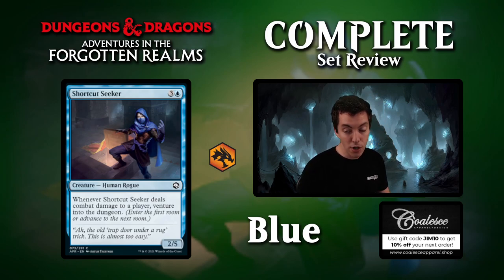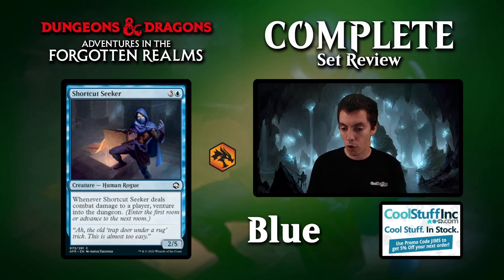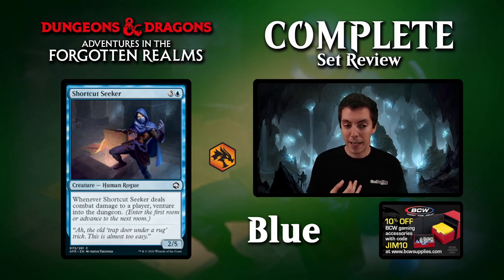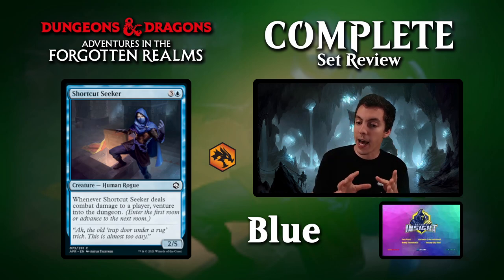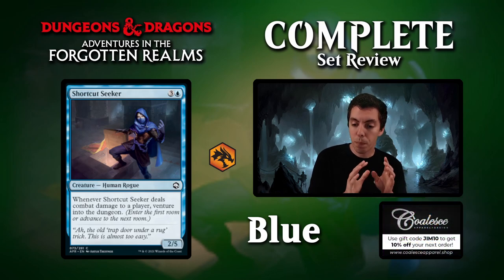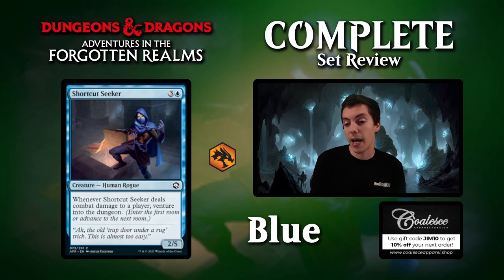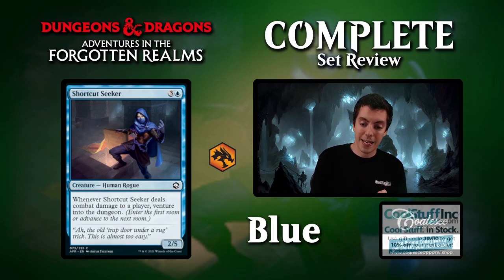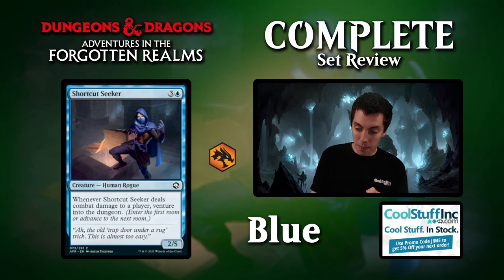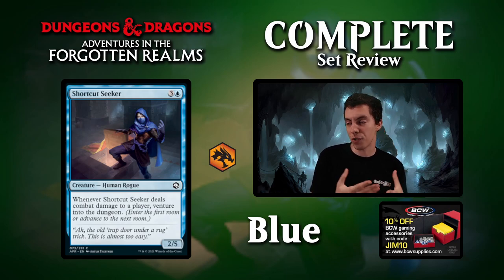Shortcut Seeker, a 2-5 for 4, is already a pretty decent blocker. But the ability to venture over and over again is great, and one of the rooms in the dungeons gives a creature a +1/+1 counter — so a 3-6 is monstrous and very hard to block. I like this card a lot. It's potentially better than the white 3-4 if you can put a counter on it. Repeatable venture effects seem great. Very good draft common with an extremely high ceiling and a very reasonable floor.